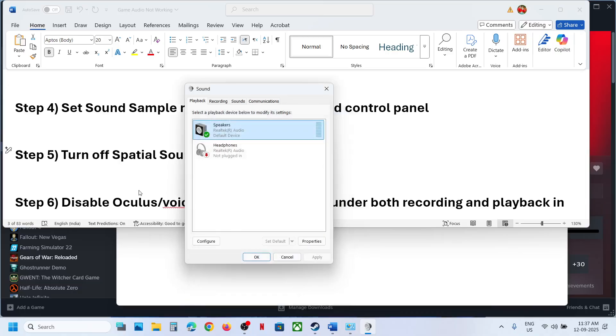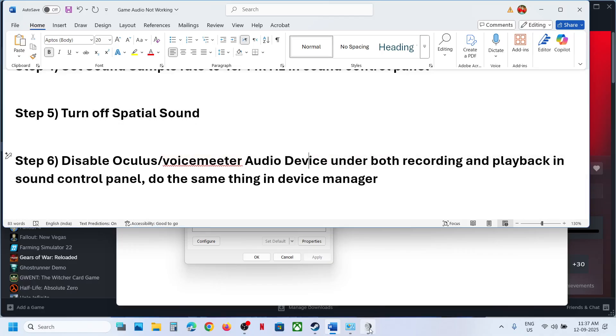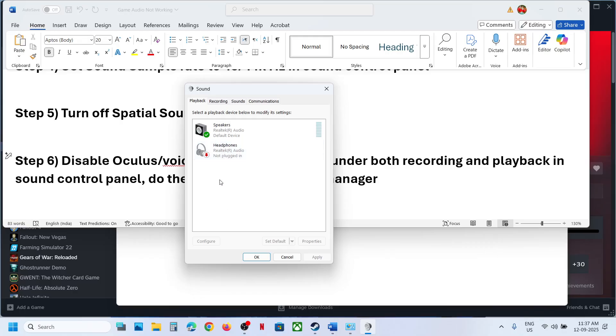Still not working? The next step is to disable Oculus or VoiceMeeter audio devices under both Recording and Playback in Sound Control Panel. Go to Sound Control Panel — if you find Oculus or VoiceMeeter listed, right-click and disable it. Keep only your desired speaker enabled. Then go to the Recording tab and again, if you find Oculus or VoiceMeeter, right-click and disable it, then check.